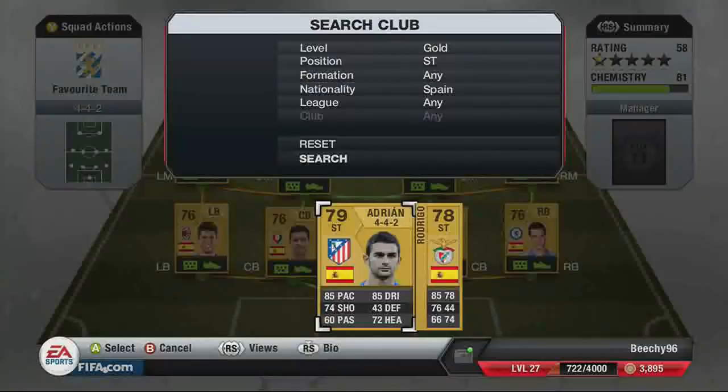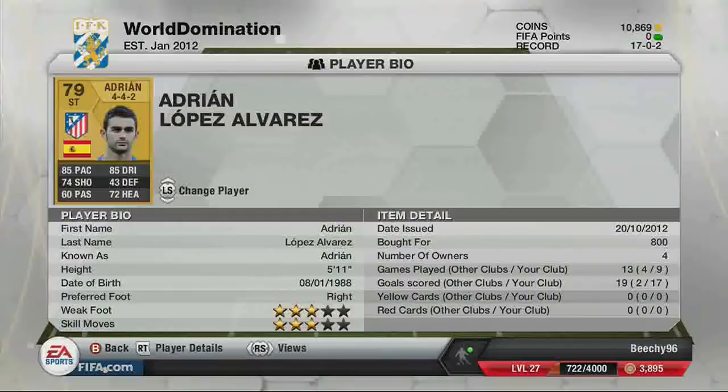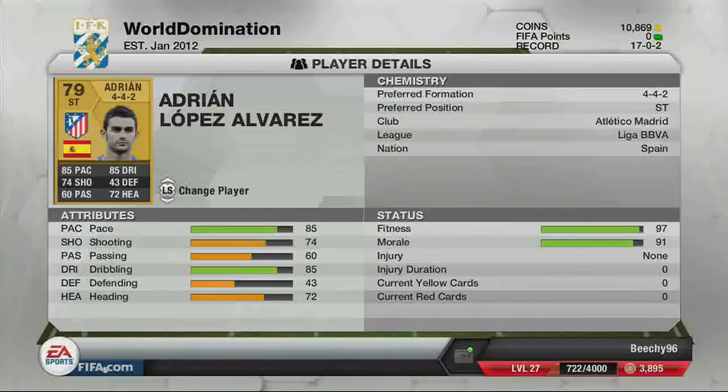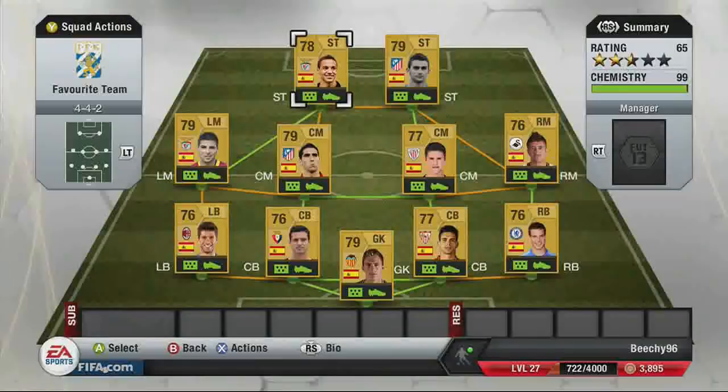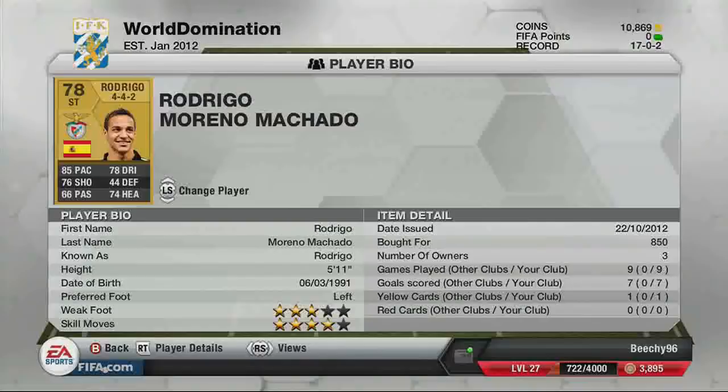The first striker is Adrian, bought for 800 coins — three-star skill moves, three-star weak foot, with 85 pace and 85 dribbling. His shooting is 74 on the card but it feels better than that in game. The final striker is Rodrigo, another great striker for Benfica — four-star skill moves, three-star weak foot, bought for 850 coins — with 85 pace, 76 shooting, and 78 dribbling, completing the full Spanish team.